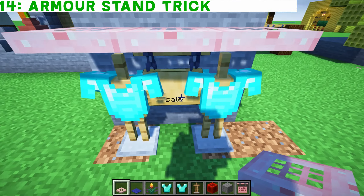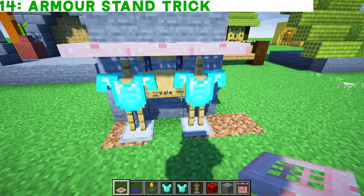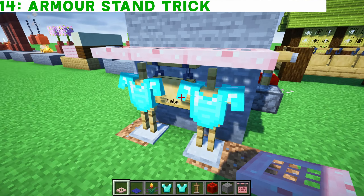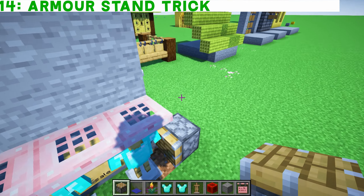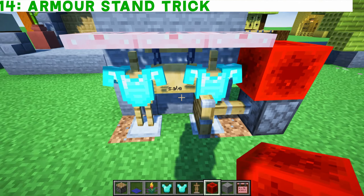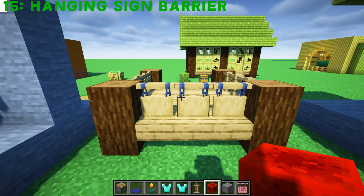Butted right up against the hanging sign, I think there's a lot more we could do with armor stands interacting with these hanging signs. I wonder what happens if we push these even further. Nothing much — that's as far as in as you can push them.